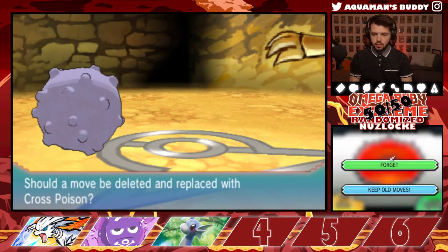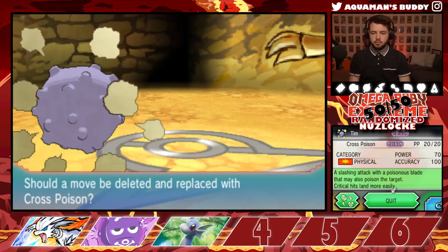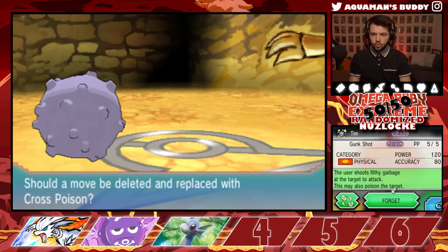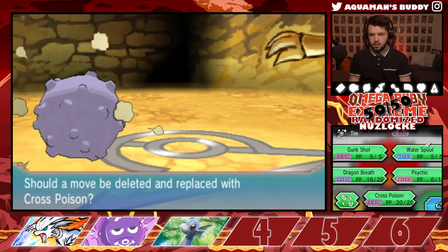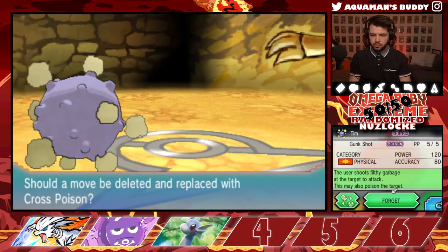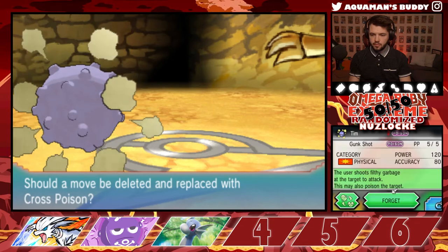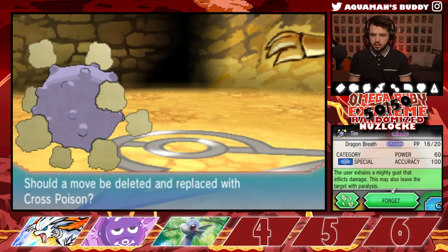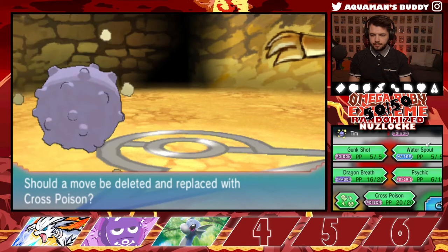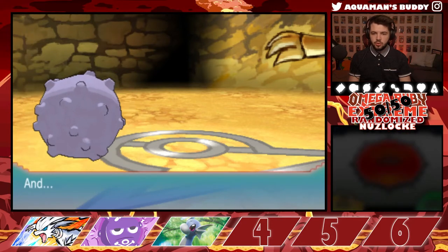Cross Poison — a slashing attack that may cause poison. That sounds nice. Gunk Shot — the user shoots filthy trash at a target, may also poison. Power 120, accuracy 80. I don't want to get rid of Psychic or our only water move. I think I have to get rid of Gunk Shot. I know it's more powerful, but only having 5 PP is not super useful for what we need.